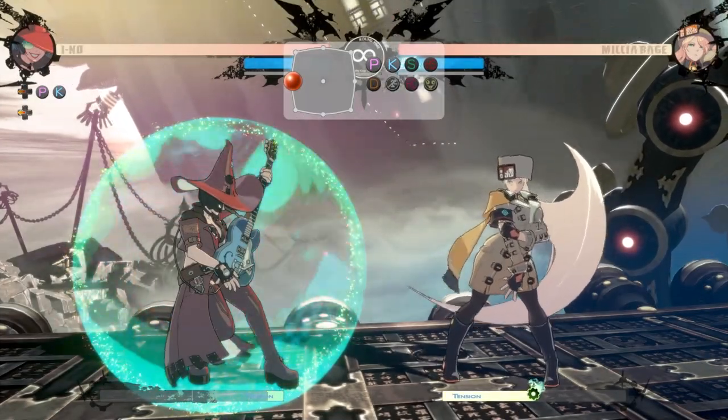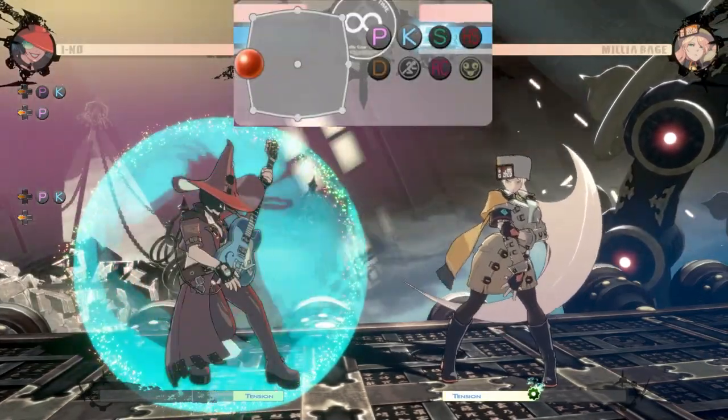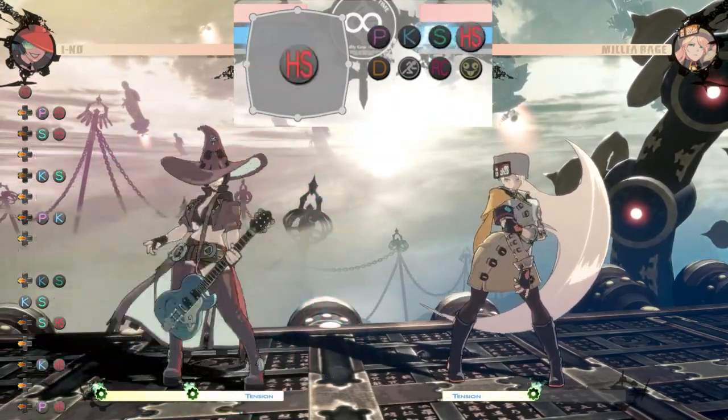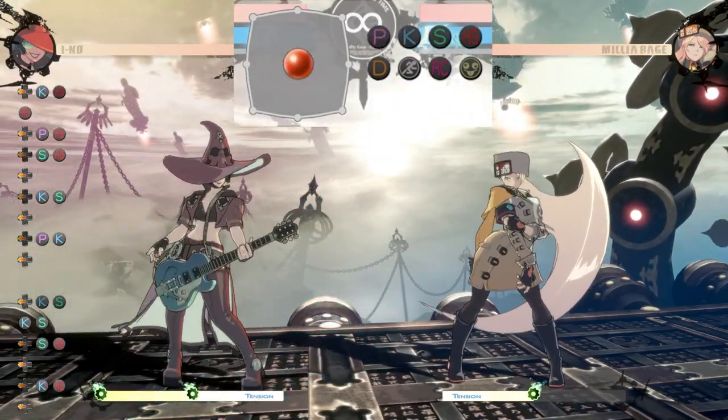Faultless Defense is activated by holding away from the opponent and holding down two attack buttons. These can be any two attack buttons, but because of this, you can use an option select that will cover crossups.